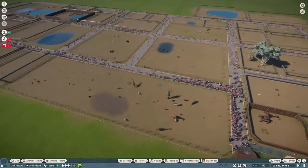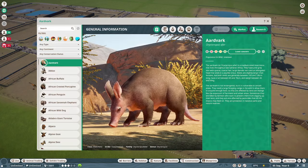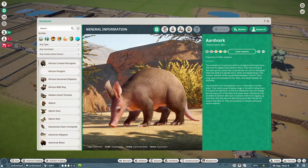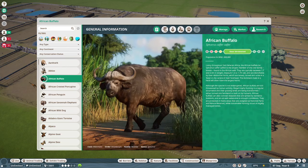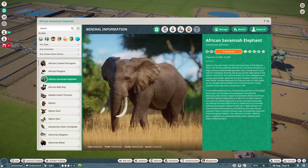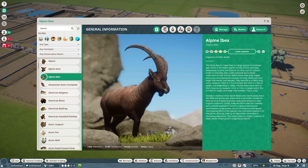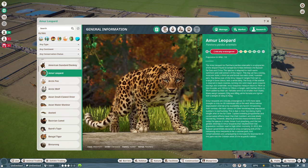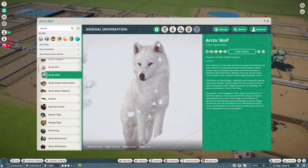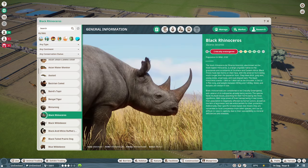That's just about every remaster that's had major changes done to most of the animals. There was another one to the Red Ruffed Lemur, but like other than the model changes, there have also been changes to their zoopedias. So you can have a look at a few different zoopedia pages with remastered animals in them. You can really see it there — the Bengal Tiger remastered, the black rhino, the bongo.